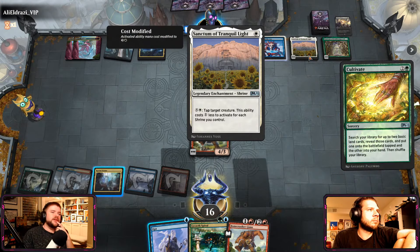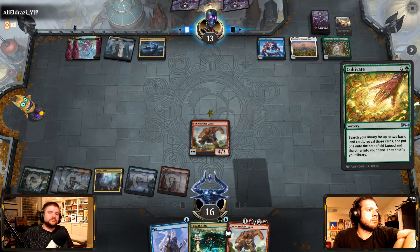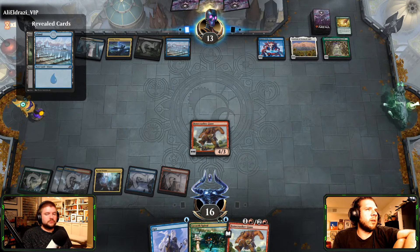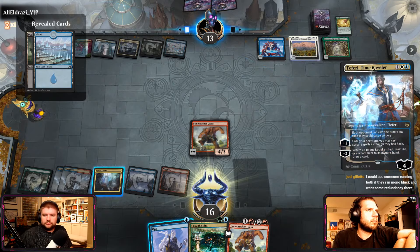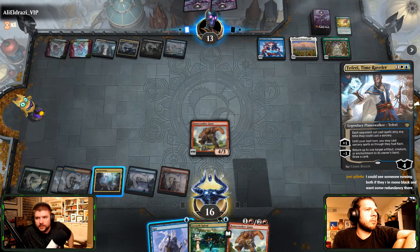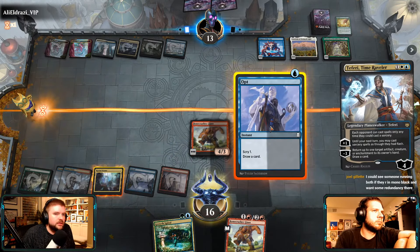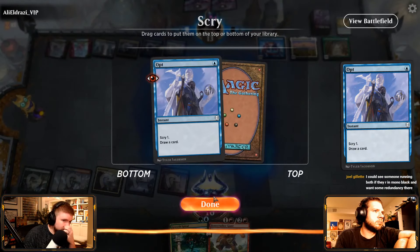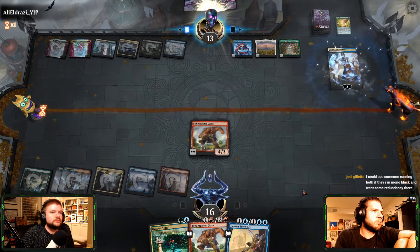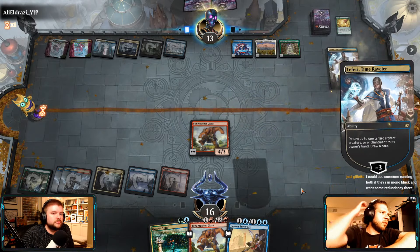Alright, well it's a 4/3 — I mean, it's something they have to deal with, definitely. Tap target creature for 6 minus 1 for each shrine. We're cultivating. We just don't want to see multiple Shatter of the Sky. Joel, Opt in response — yeah, absolutely. I could see it as redundancy if you wanted to go full into mono black on that deck. Alright, so he bounces that but then you're going to just be able to shoot it — that's value.